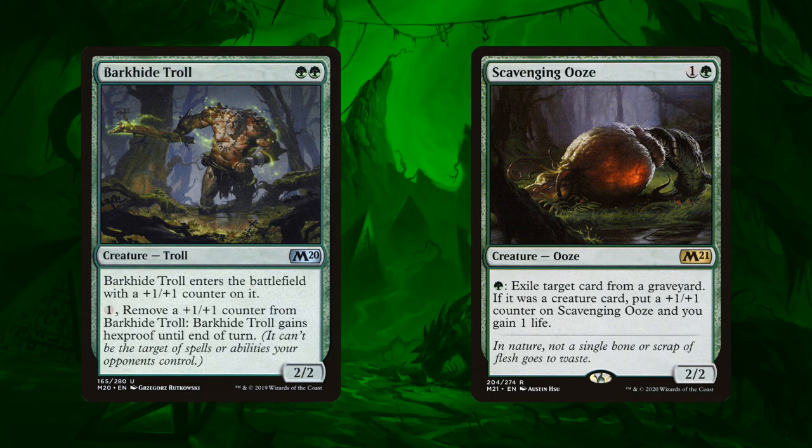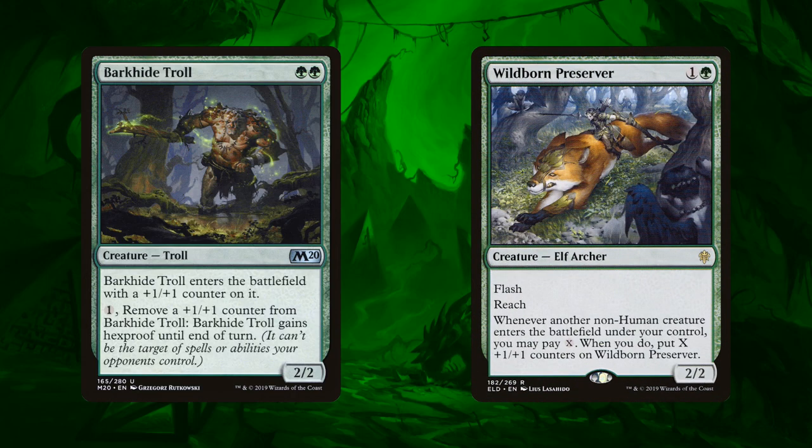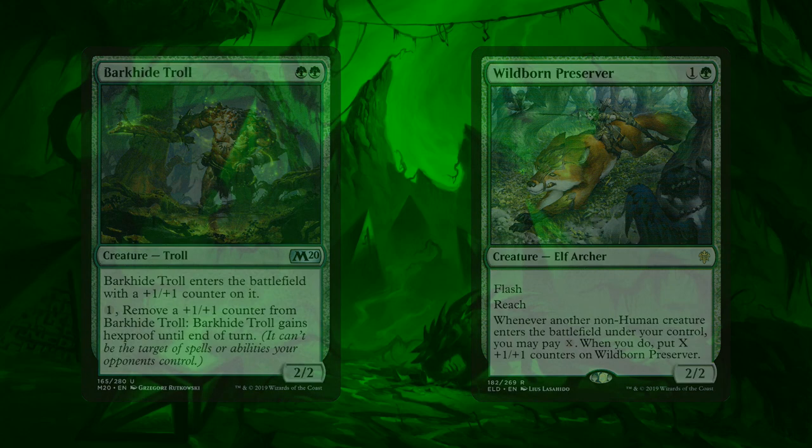Alternatively you can just go with Scavenging Ooze, which is a little bit slower but probably one of the better green creatures in standard right now because it can eat cards out of the graveyard, it can get really big, and it gains some life against the mono red aggro decks. Technically not as aggressive but it does get bigger and it has more utility, so I think that's a perfectly fine replacement. We also have Wildborn Preserver — it's less popular in mono green decks but it is viable. It's a two mana 2/2 that can get bigger as the game goes on and it can also be a surprise blocker, so Wildborn Preserver is also fine in this slot.